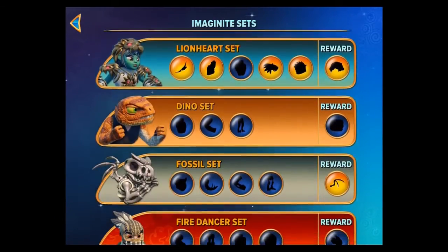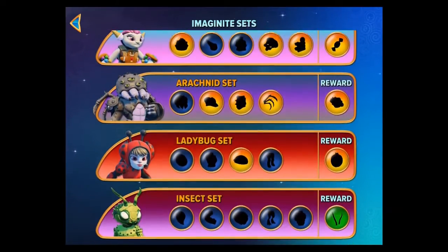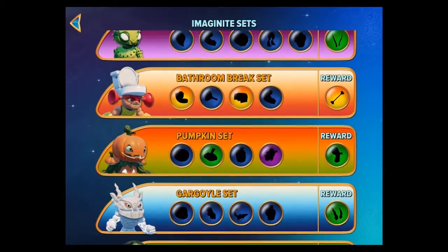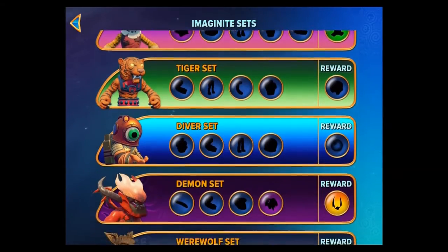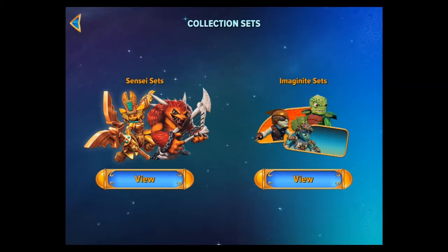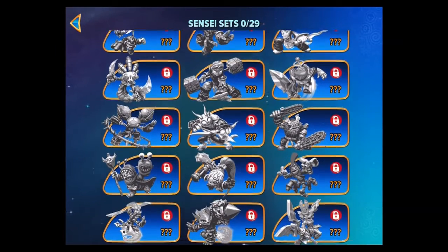Some of these are amazing. Look at this. This is crazy. Full on fossil set. That's really cool. Arachnid set. Bathroom break set. My gosh, there's so many of them. I didn't think there was going to be this many. That is amazing. And of course, we also have all the senseis here, which gives us a nice look at all of these guys. We haven't got any unlocked just yet.